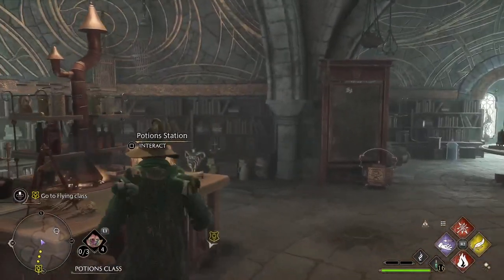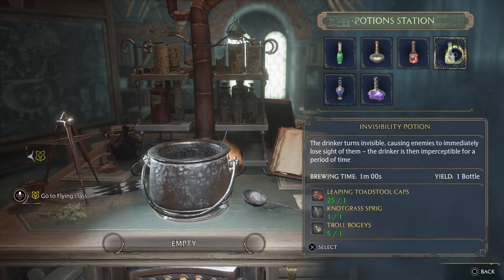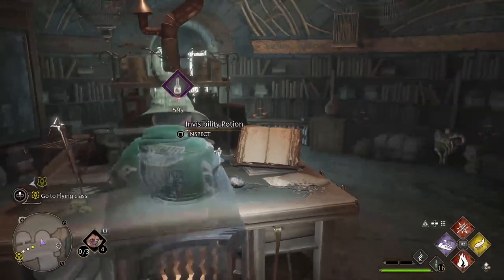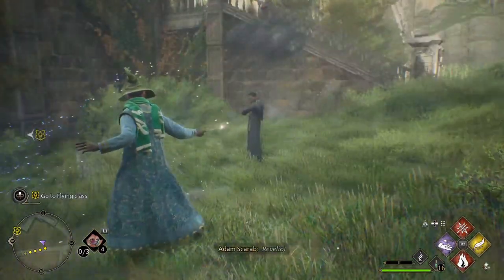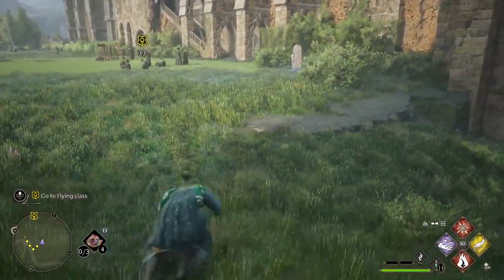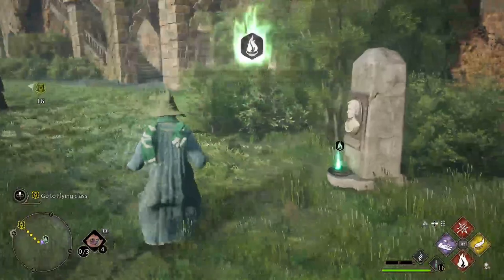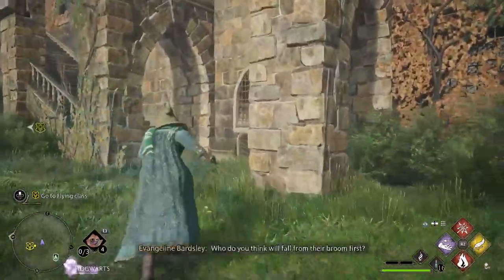Starting an invisibility potion. Why have you made a storm cloud of yourself? Here is the flying class — and here's the flute for it as well. There's a staircase there — I'm actually curious where that goes. This must be her — whoever teaches flying.